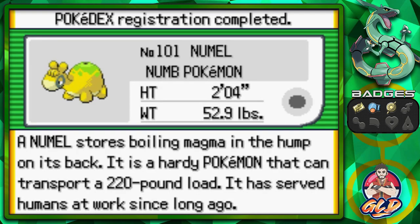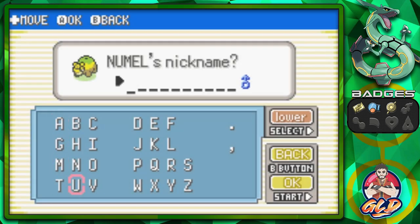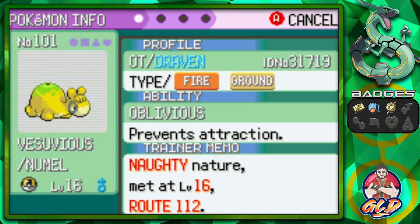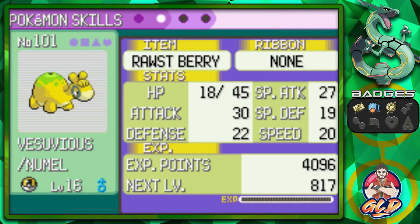Numel is the Numb Pokemon. It stores boiling magma in its hump and can transport a 220-pound load. We're going to nickname it - everybody say hello to Vesuvius! Named after the volcano that erupted. Fire and Ground type, Naughty nature, Oblivious ability which prevents attraction.